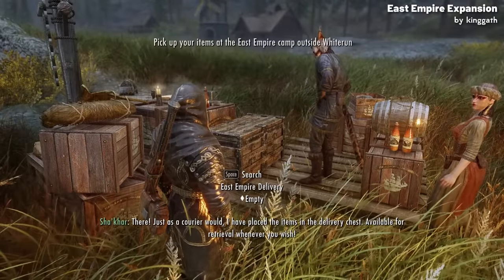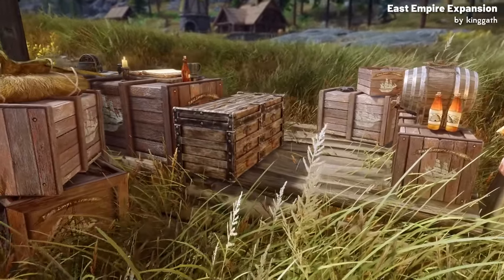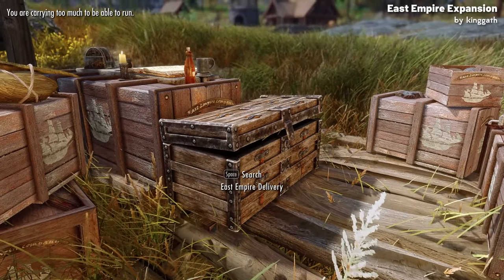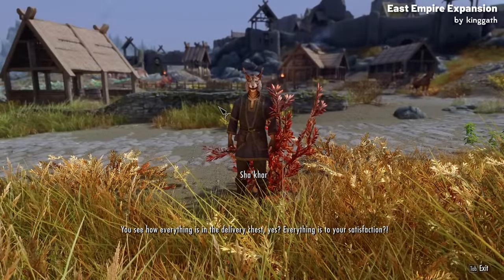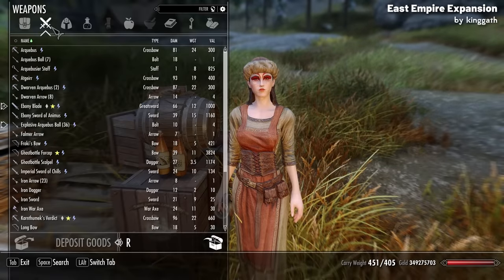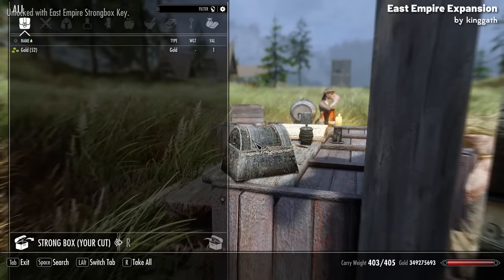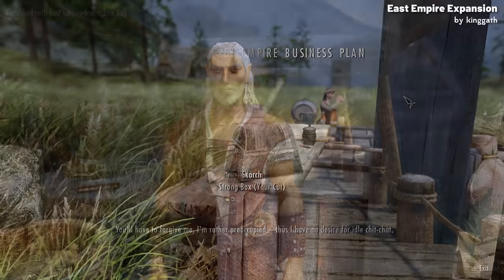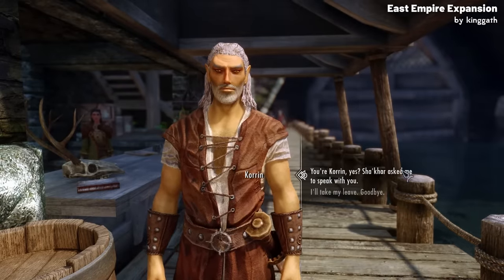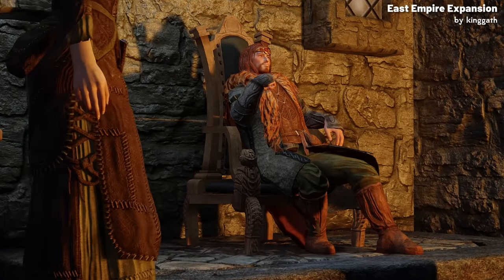When I first tried this it bugged out and Shakar insisted he had delivered the loot even though the chest was empty, so I had to reload. The second time it worked. After you get your items delivered for the first time, Shakar offers another service: selling your goods directly to the East Empire company. You speak to a merchant at the checkpoint, and after some time your gold arrives in a strongbox. To unlock the next part of the mod, you do a small quest for the high elf Korin, who wants to expand the company to all the other holds by negotiating with each Jarl.